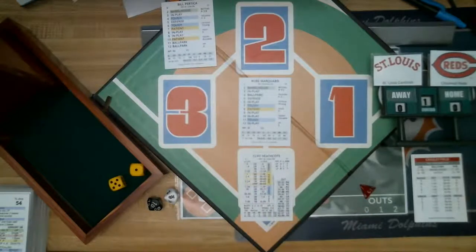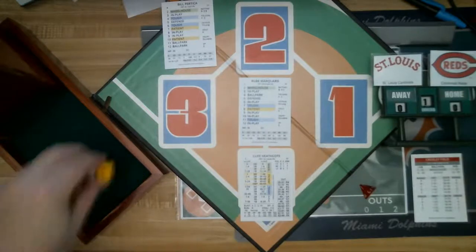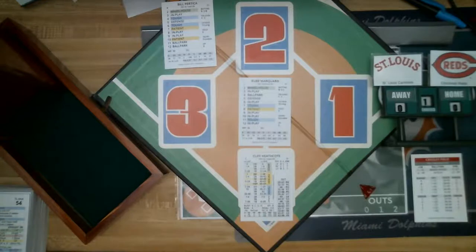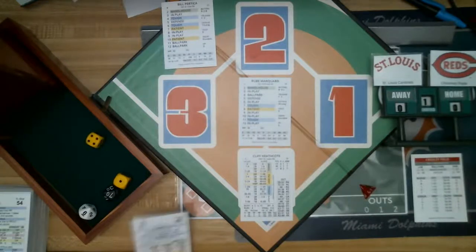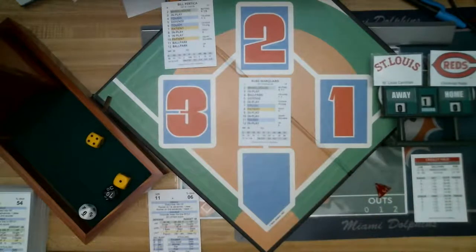Top of the first for St. Louis. Cliff Heathcote leads off for the Cardinals at Redland Field. We start the game with a defense roll — it's a 76, a range play to first base to Jake Daubert. His range is a C, and he makes the play on the 76, taking it himself. One quick out on a grounder to first.